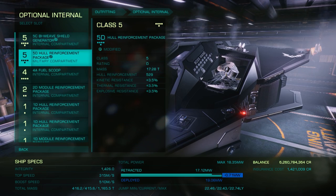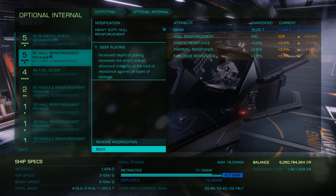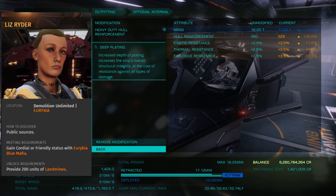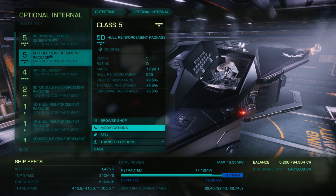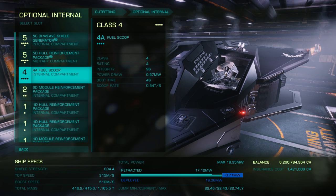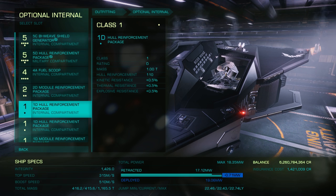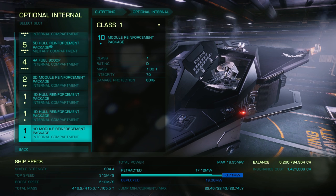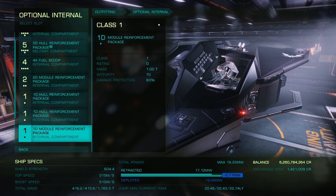In the next class 5 slot, we're using a 5D hull reinforcement package engineered to grade 1 heavy duty with the deep plating experimental effect from Liz Ryder. You could also go with thermal resistance here to better balance out your hull resistances instead of taking a boost to absolute hull strength. In the class 4 slot, we're using a 4A fuel scoop for quality of life while traveling. In the class 2 slot, I've added a 2D module reinforcement package, and in the remaining class 1 slots, I've added two additional hull reinforcement packages and one more module reinforcement package. These do actually add quite a bit of protection. While I haven't bothered to engineer the HRPs, this would be another place where you could balance your Vulture resistances or just add a bit more absolute hull boost.